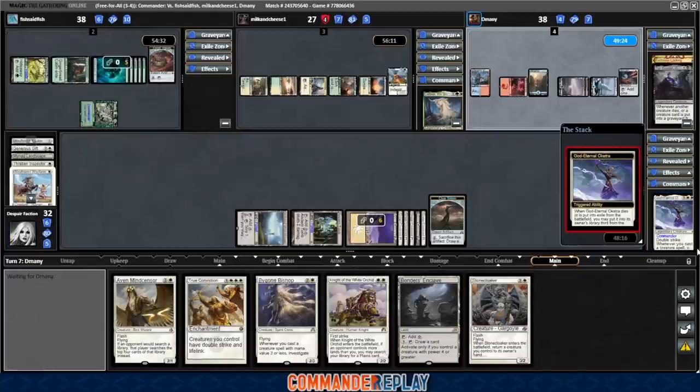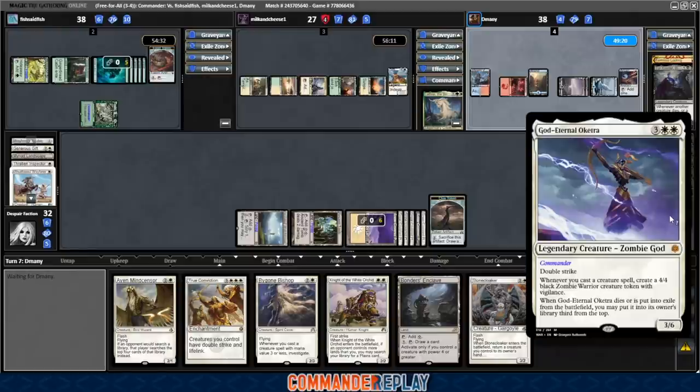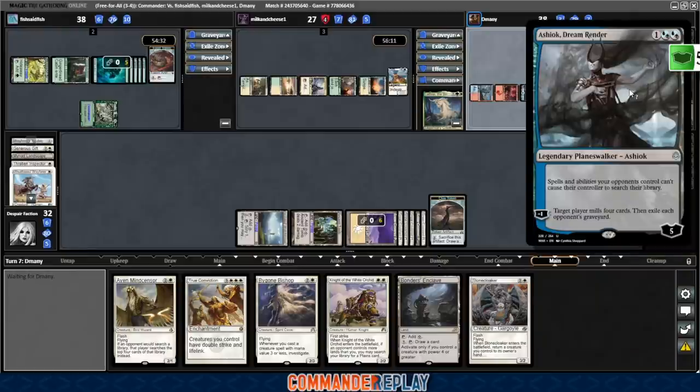Put God Eternal Oketra back in the command zone — that's not the best. Oh, we can still use the ability? I don't feel like paying the seven. It stays in the command zone. That's an Ashiok Dream Render — a nasty card. Going to do some exile and they're going to mill themselves. Really good against the green deck because you just have to watch out for stuff coming back with green decks.